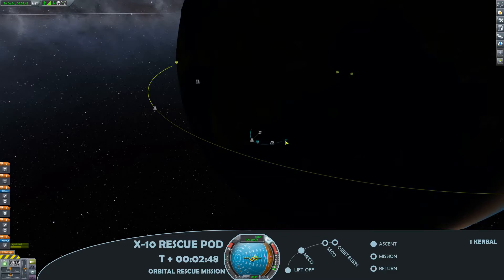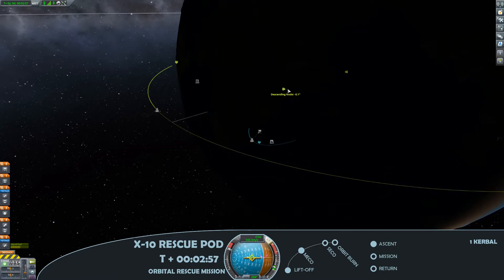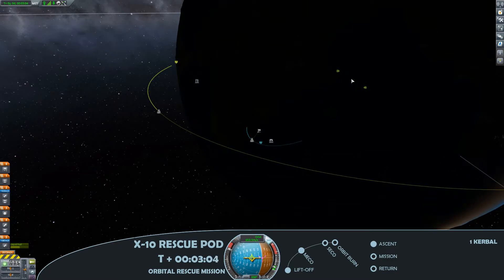Just using some of the telemetry to try and optimise the approach, just by making sure that we're not on an inclination through launch — or as much as possible not on an inclination — just to save a little bit on manoeuvres later on.